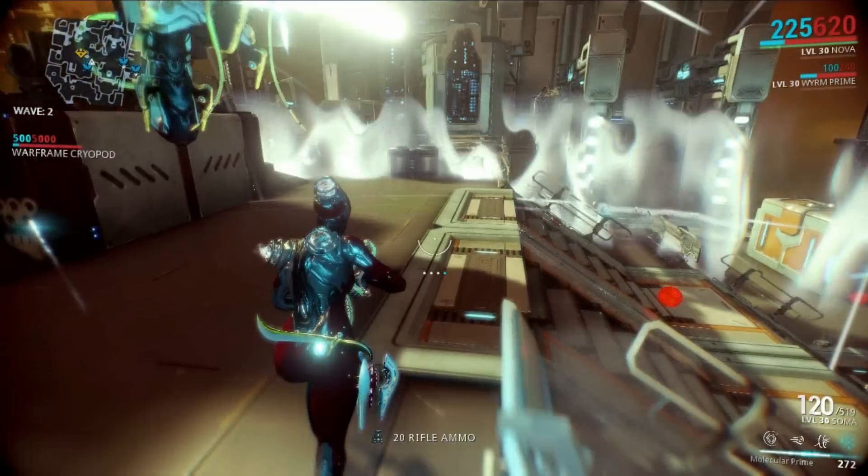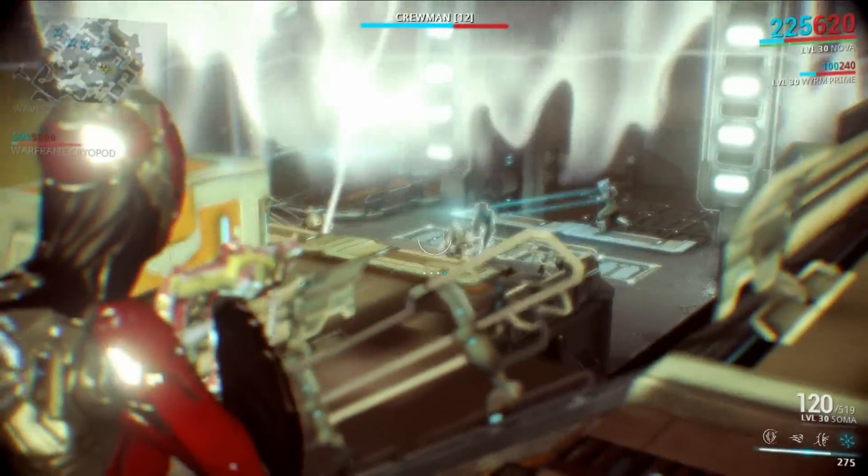If you're not as high-leveled and you just aren't able to play on Pluto, you can go to a lower-level planet like Jupiter and play a defense or mobile defense mission. These are both fantastic for farming Oxium. Mobile defense is probably a little bit better than defense, but with defense, if you have a Speed Nova build, you'll be able to bust through waves super fast.